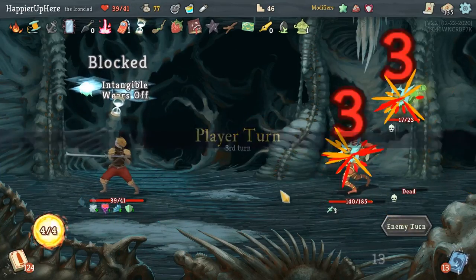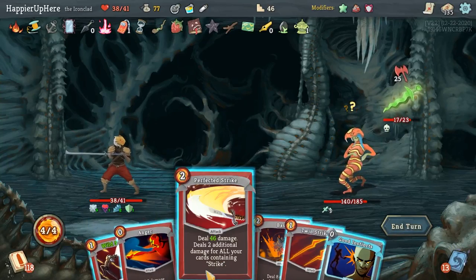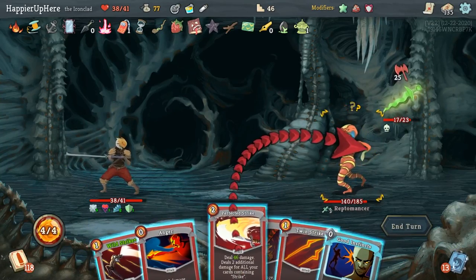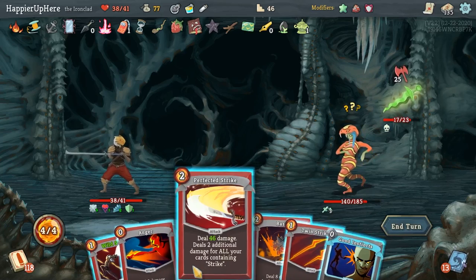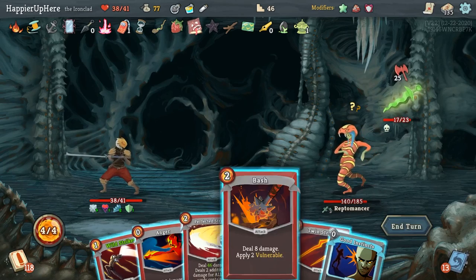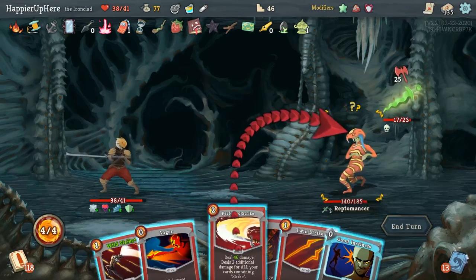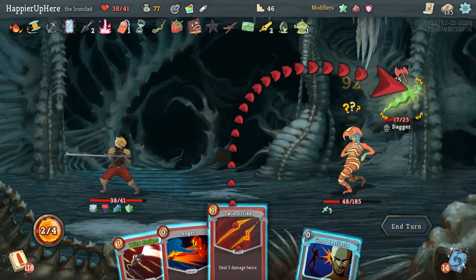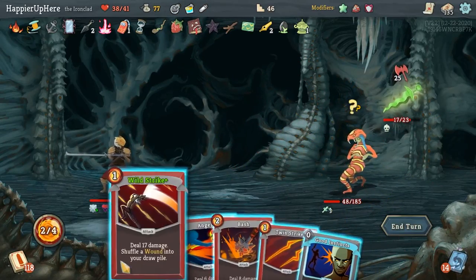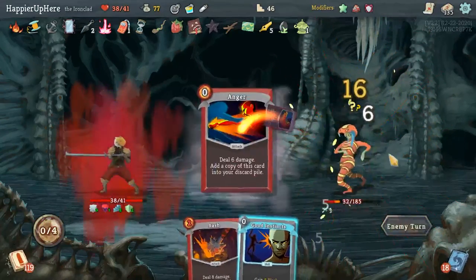25 incoming — let me double up on Perfected Strike. Actually if I double up on Bash that's another 23, so 69 times 2 — no, Bash will be played twice, that's not enough. Let's just do Perfected Strike, then Twin Strike. Wild Strike is enough, then Twin Strike and Anger.